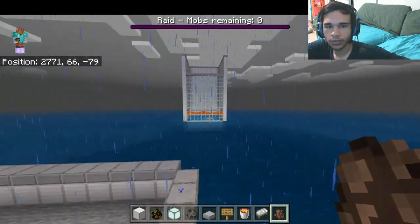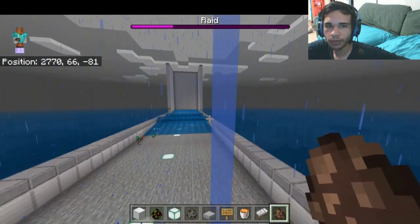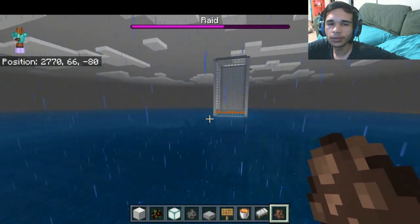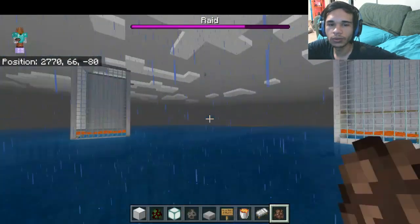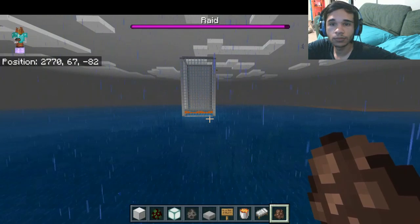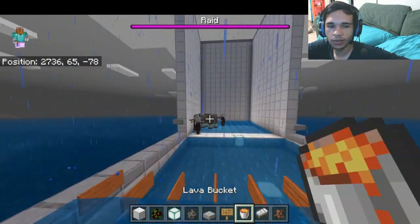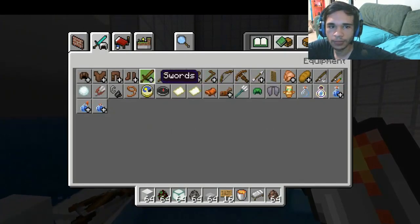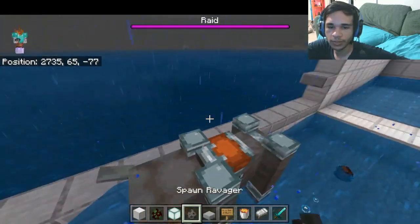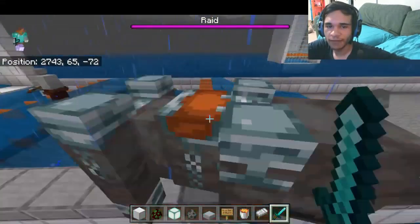The witch is the only thing that messes up my runs right now because I have lava on the bottom and they don't really care about it. This one I have to manually kill because it's not set up.